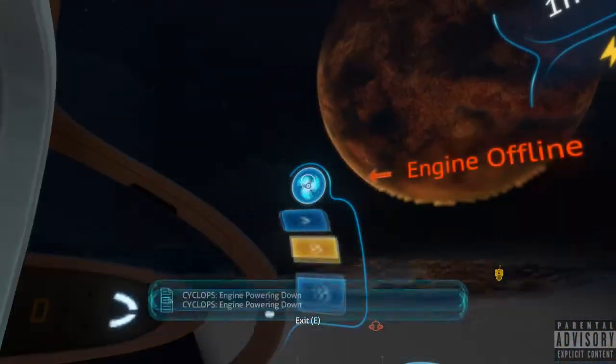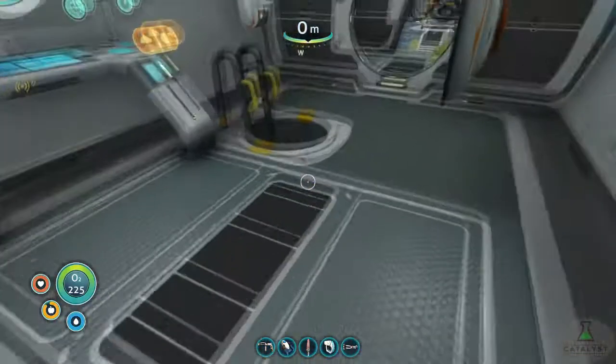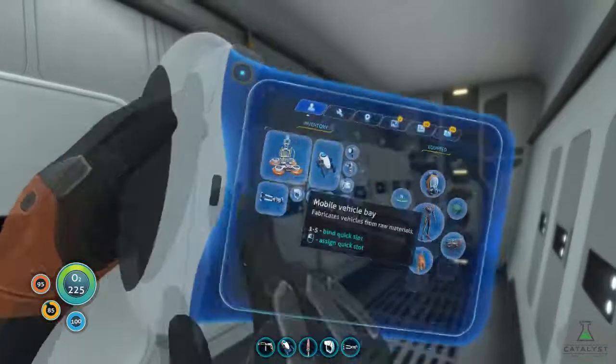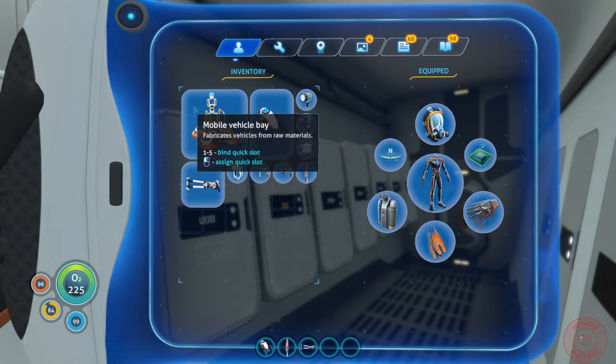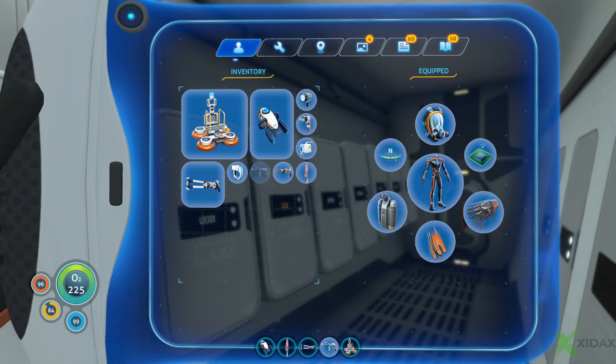The lights can stay on, I'm gonna need them. E is exit — I keep hitting tab to exit and then hitting escape, and neither of them work. First of all, let's put this in the proper order: the repair tool doesn't go here, the sea glide goes there. The scanner — I don't need the scanner now. Sea glide on one, thermoblade on two. Scanner doesn't even need to be on there. Stasis rifle goes on there.